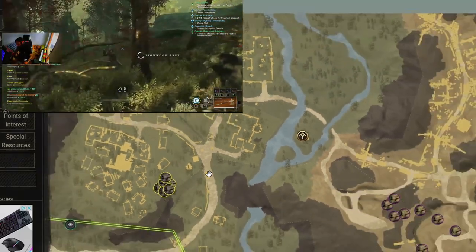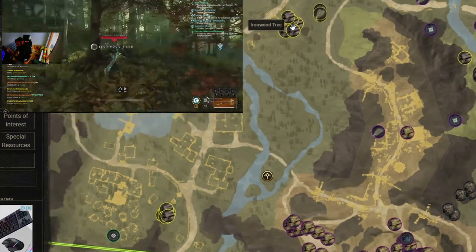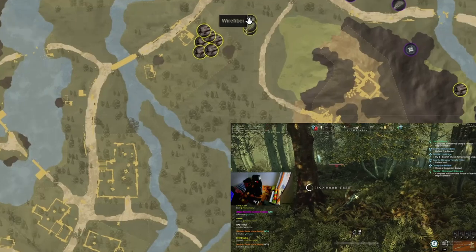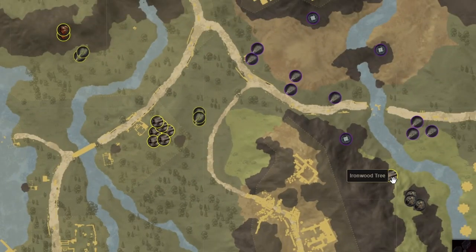Straight away we have one, two, three, four, five, six iron trees there. Then from this position we go north and we have another six ironwood trees — the one in the middle is a really large one. Then onwards we travel to the next one.